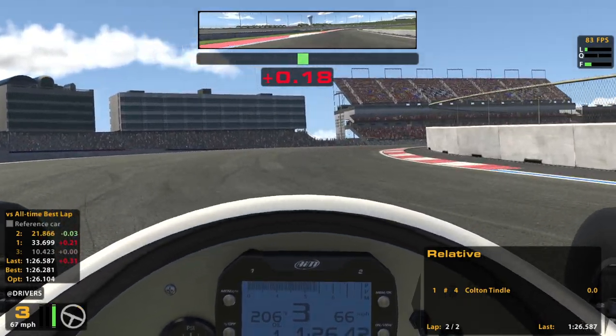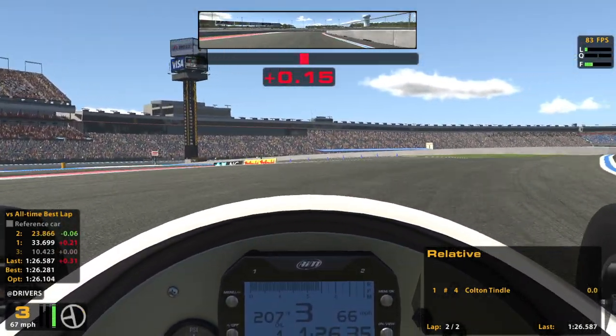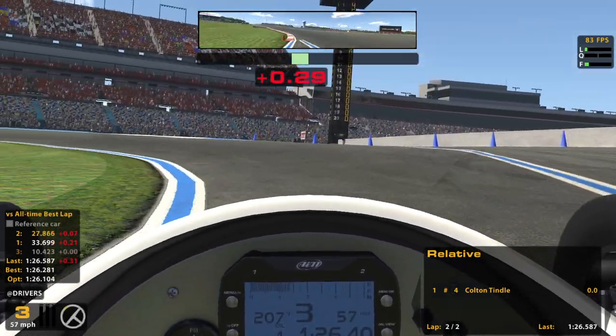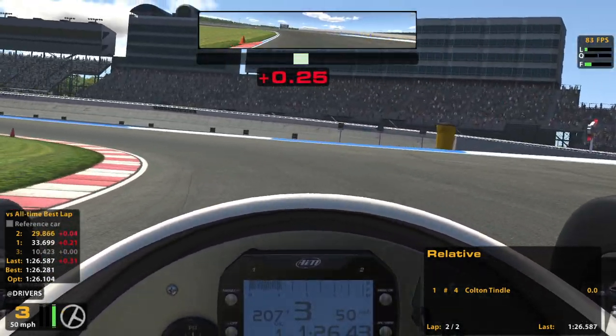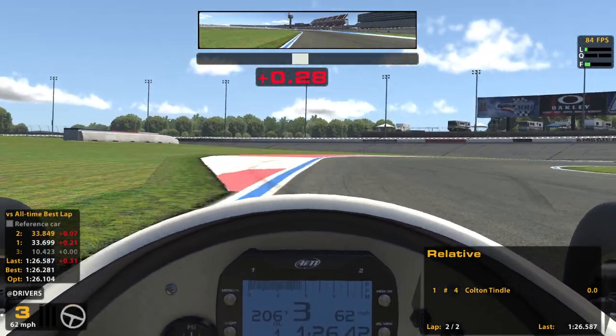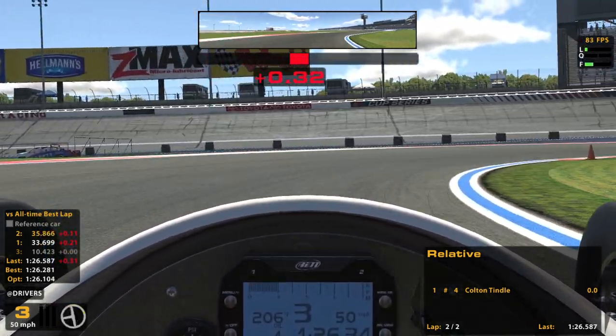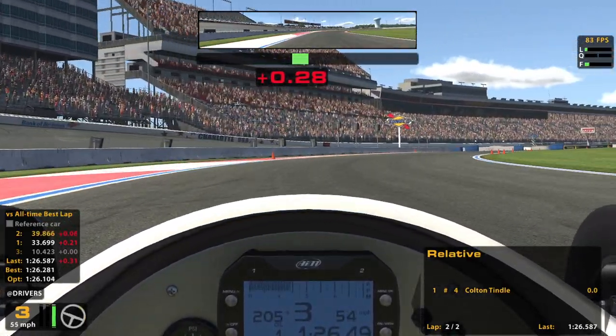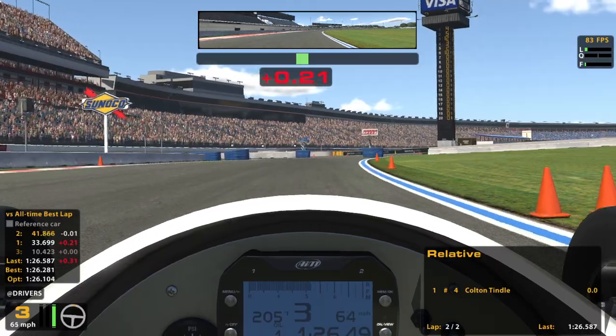You can take this flat out if you have it just right, but I hit the curb a little bit. There's a huge bump on the outside, and the higher up you get right there the more it unsettles the car. You kind of want to keep it lower to avoid that big ugly bump — might as well call it Charlotte Mountain.